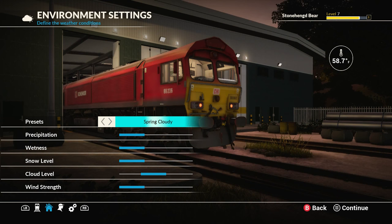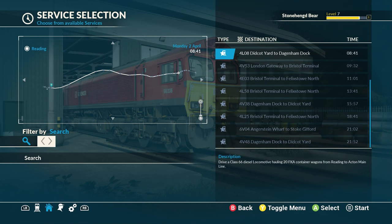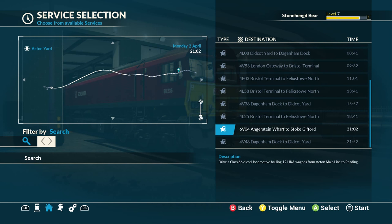We're going to set it to Spring Clear for optimal conditions. You're going to go down to 6V04, which is Angerstein-Whorf to Stoke Gifford. I got this from a different achievement, so we're going to use it again here. If you watch my Pushing the Limit achievement, it's the same setup I used.